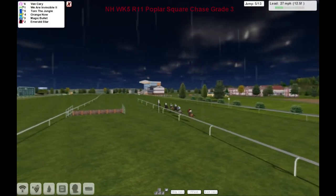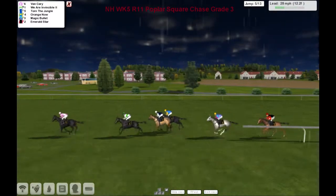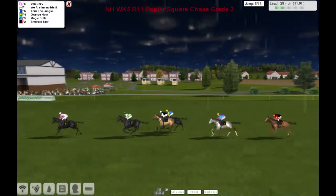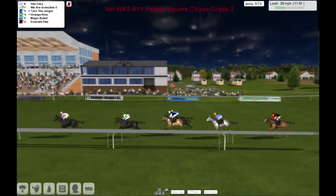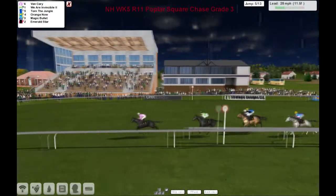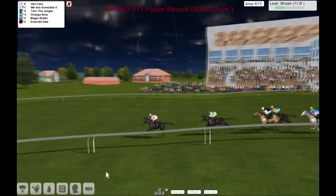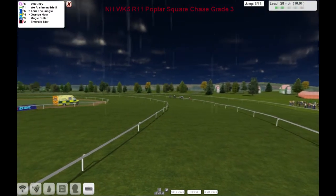We Are Invincible in second, Torn the Jungle is third, Orange Now is fourth, Magic Bullet fifth, and Emerald Star is the back marker as they come up past the stands with a circuit to go — there's a winning post next time around, the one that counts. Eric Hinton will be hoping he's in the lead second time round as well.